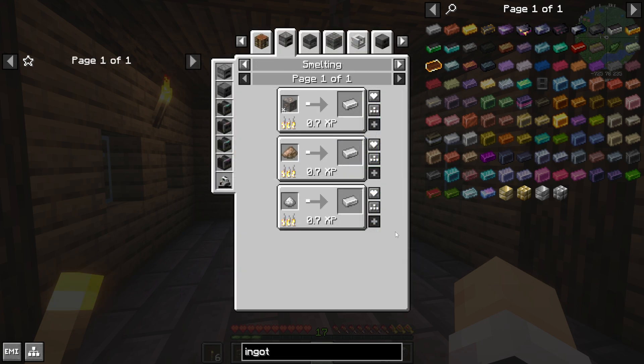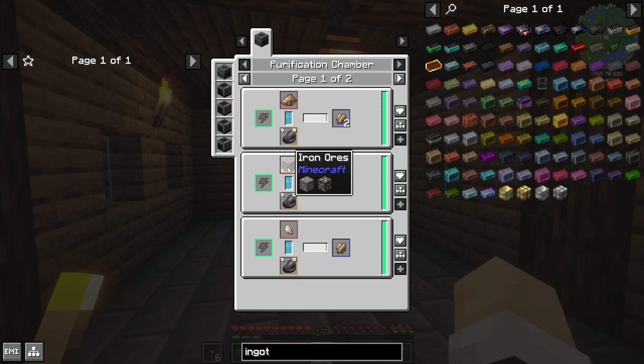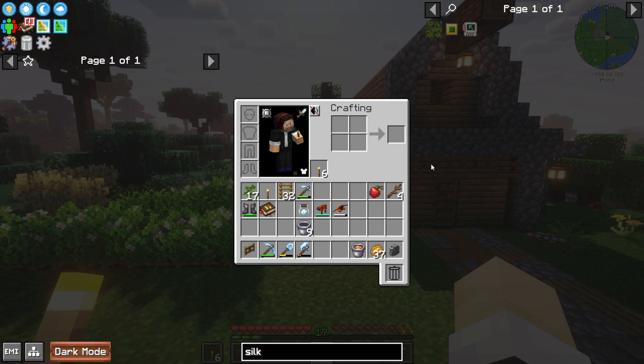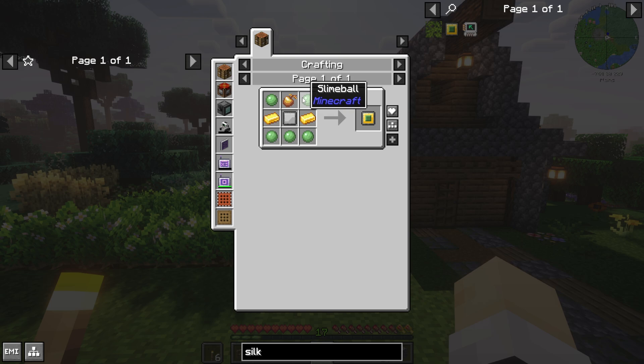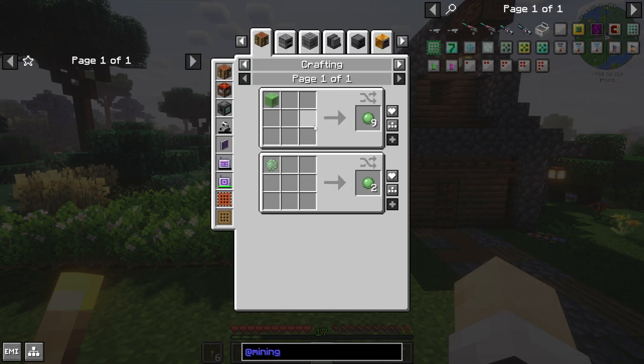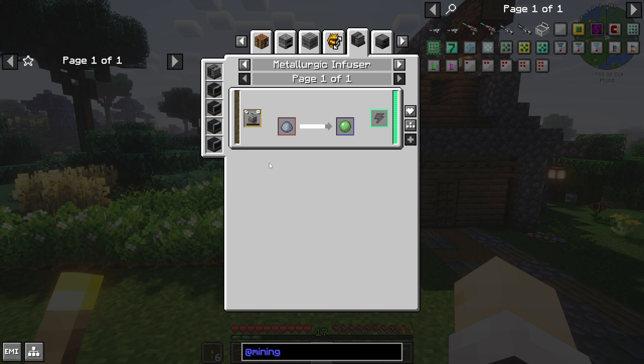We're only going to do tripling in this episode. Quadrupling and quintupling involves a lot of chemicals and fluids, so that's for another time. To get to tripling, three iron clumps come from a purification chamber — that's the new machine we need today, and it'll use the oxygen we already have. We need to work with iron ores, not raw iron, so we need silk touch. If we do a quick search for silk touch, there's an upgrade on Mining Gadgets. To do that, we need a golden apple and five slime balls.